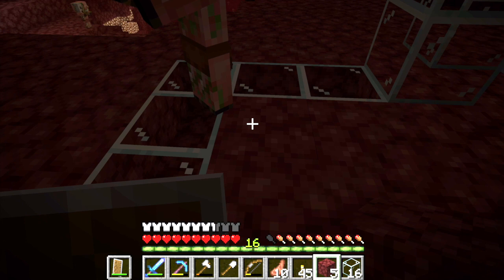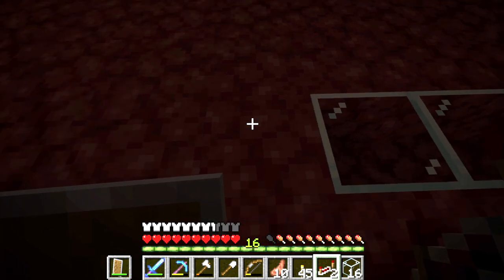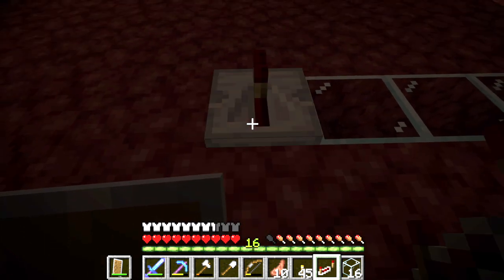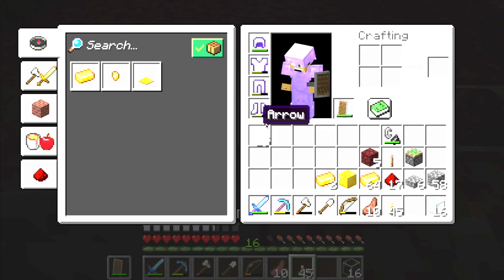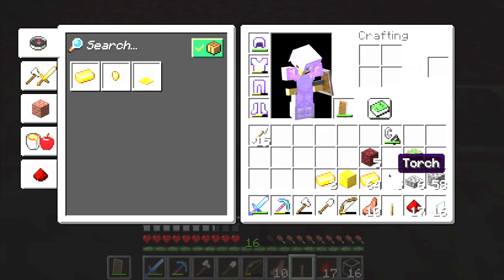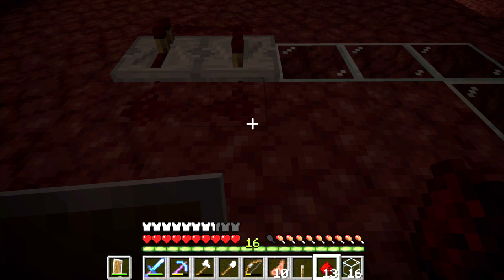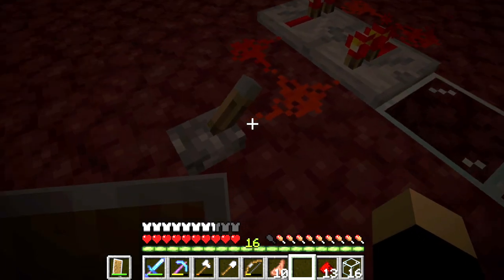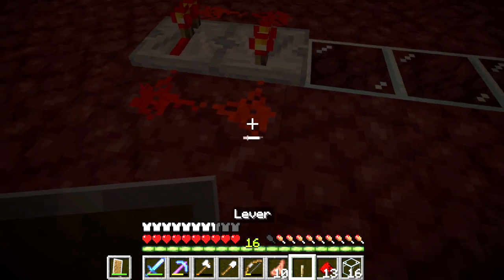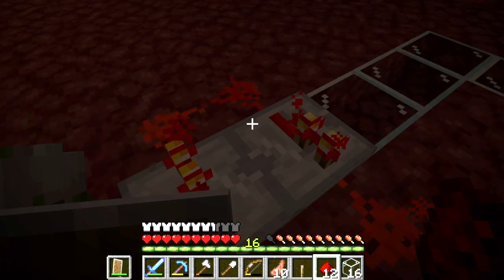Now that we have that in place, what do we need next? We need two repeaters set up. I'm watching a video as I do this — one repeater is going to be one way and one's going to be the other way. The first one goes this way, the second one goes that way, and we're going to need some redstone to connect that with and a lever. We go one, two, three, four, and then activate it with a lever.